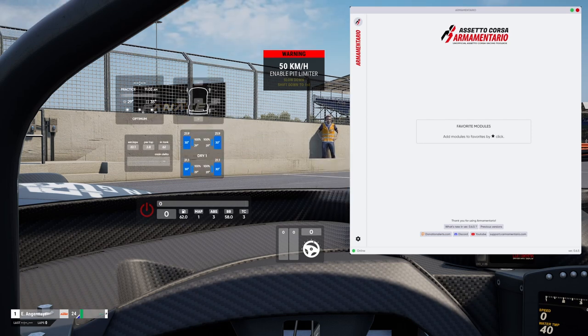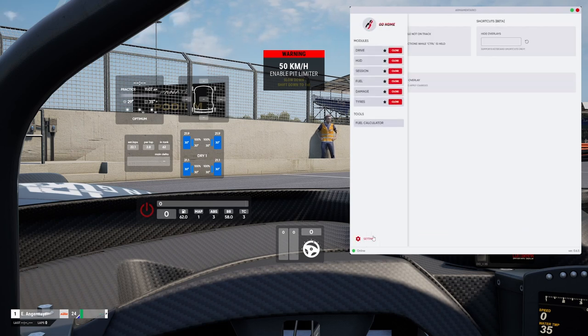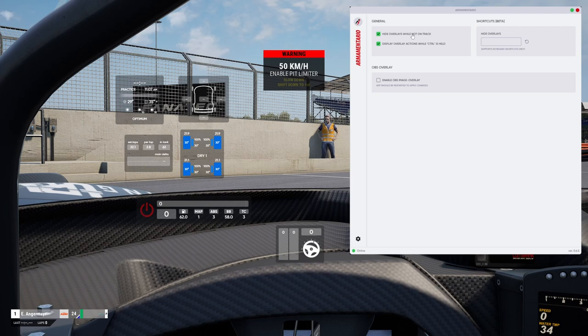With these custom options you are now at the beginning of building your own custom overlay. More options are hidden in the settings tab. You can activate hiding overlays while not on track — for example when you head into the pit to check your car setup. You can also activate displaying overlay actions while Ctrl is held, and be sure to set a shortcut to hide or show the overlay modules so you can easily change them while sitting in the car.